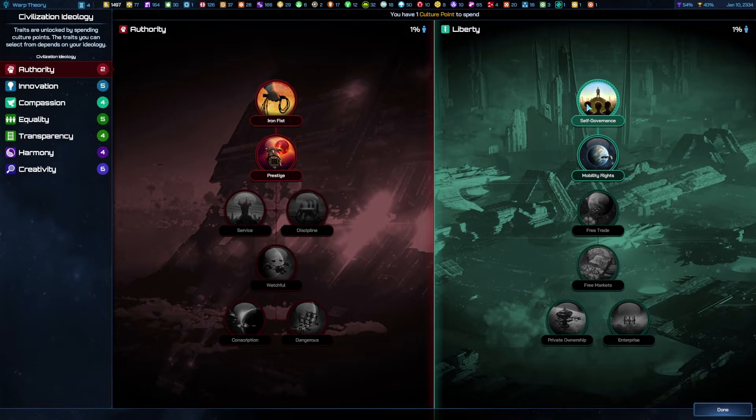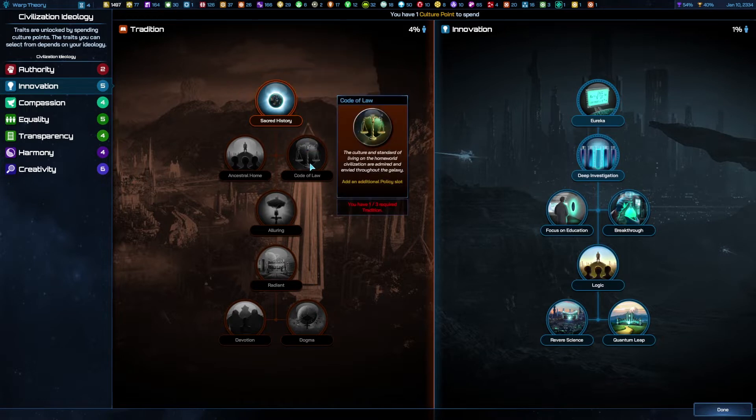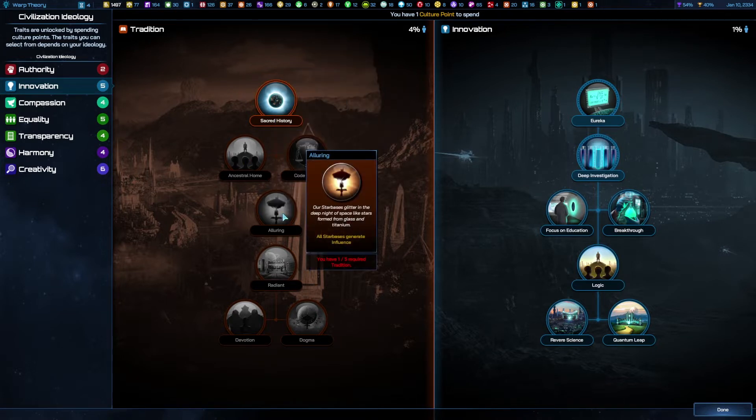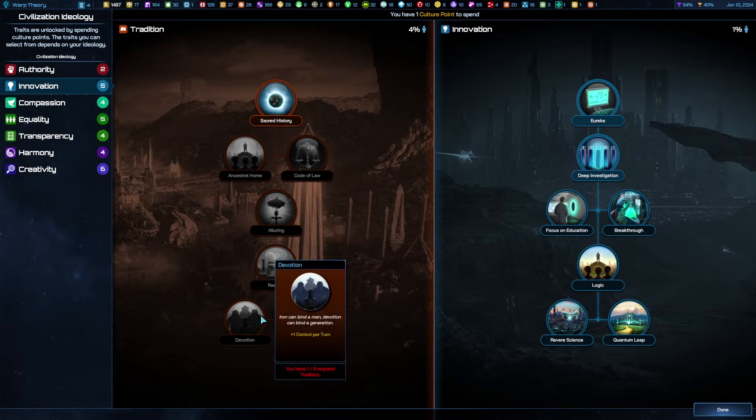That gives us plus one move — I kind of like it. Armor rating — we don't really have any armor. I think I'm going to grab the extra plus free move so all my ships get one extra movement. We have new control points so we can now grab prestige — plus two starbursts, no. A thousand influence from the heritage project is interesting. An additional policy slot would be nice.